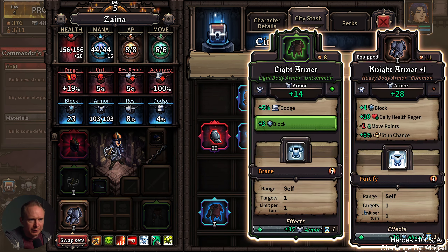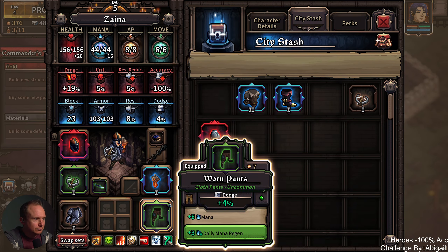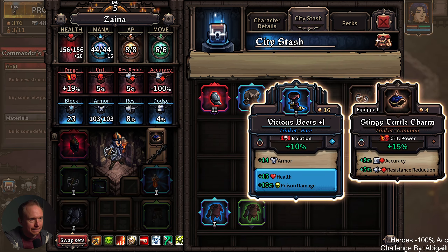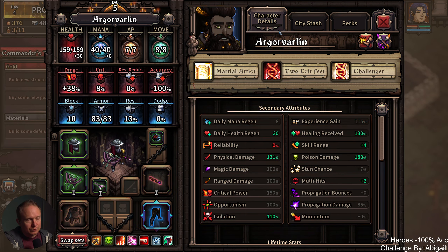I think we can get the other benediction upgraded so that we really are good on mana. Then let's do some gearing up here. So for now you're gonna get a lot of multi-hit stuff. I wanna keep that though. Who's our second best stunner? It's you.